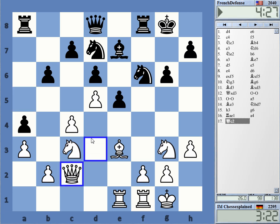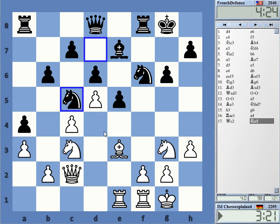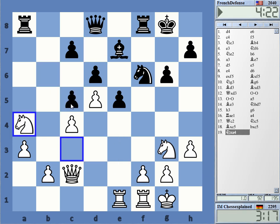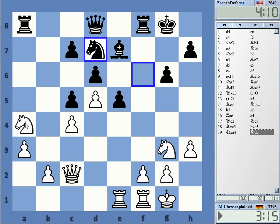Let's do it in a simple fashion, attacking a4. He just gives me the pawn - I bet he couldn't really prevent that. Don't ask twice, just take it. And he still has this pretty dreadful bishop on e7.